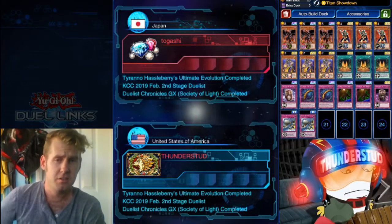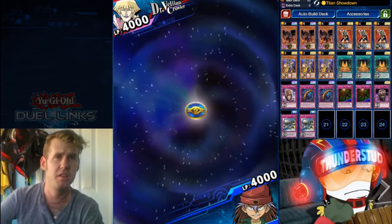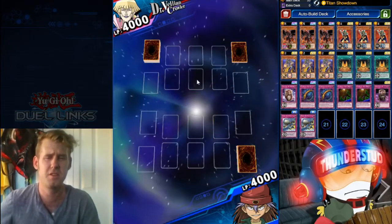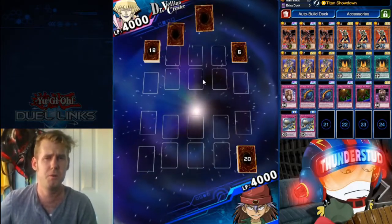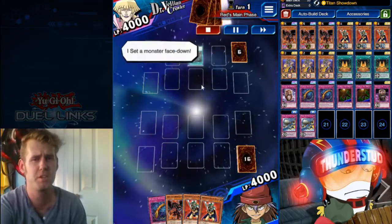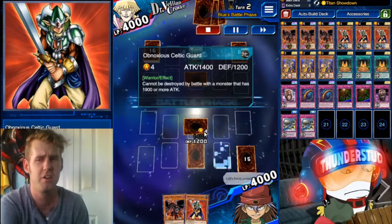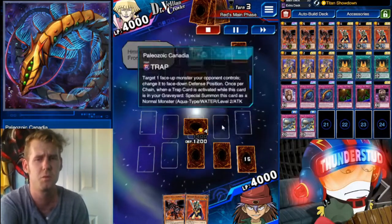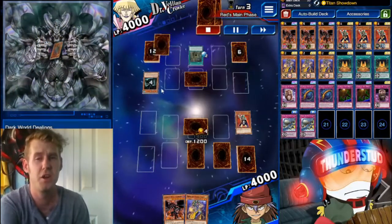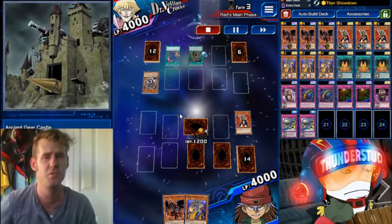The meta as it is right now is Ancient Gears, Subterrors, Blue Eyes definitely, and then the Neos deck that runs around — it's part Kwakimaru and part just nonsense. That's pretty much all the decks you're seeing. You see some rogue decks here and there. The skill even tells your enemy you're using Titan Showdown. Here we're fighting Middle Age Mechs, which is super useful because that's an extra card on the field. He sets one face down and we get to set our Obnoxious Celtic Guard, double-set Canadias. We're ready to go. He uses Into the Void, which is a really weird tech for Ancient Gear, unless it's the Fusion version. So we're running into the Fusion version of Ancient Gear that's still using Gear Castle for some reason.